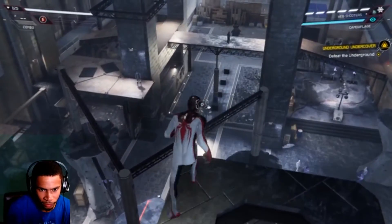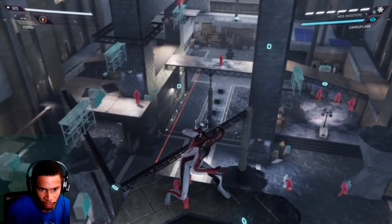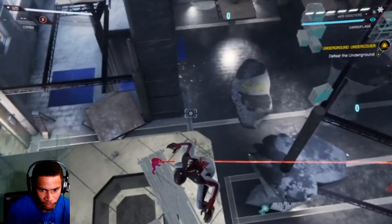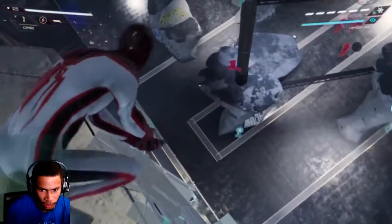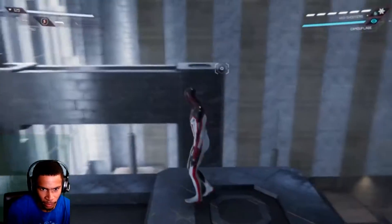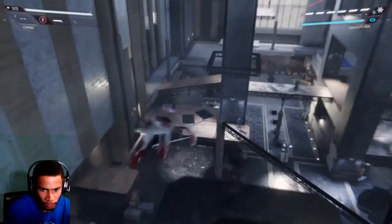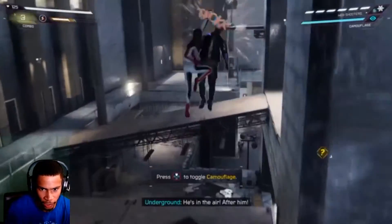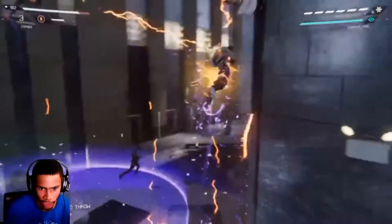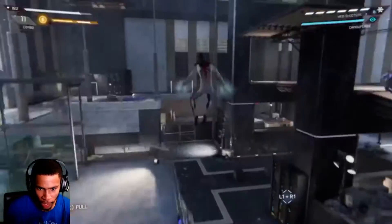I'm in the atrium. I need to shut down some underground training exercises, then look for a secret room. I don't want to go all silent, but I will if I have to. I did not mean to do that — it's a lot of them. Oh god. Okay, so we got a new plan. I didn't mean to do that.